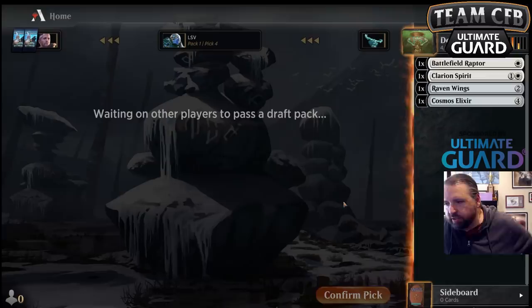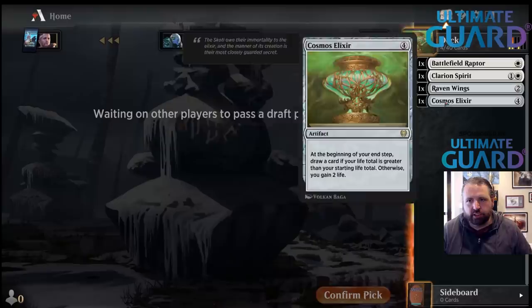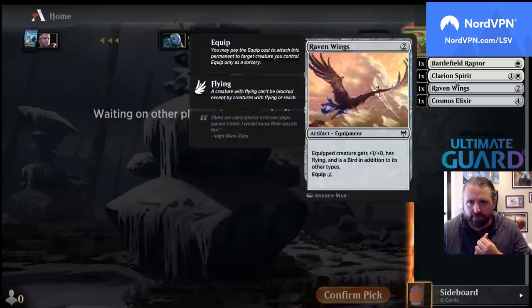Veil is certainly the safe pick, but I'd rather pick up Battlefield Raptor because, first of all, it's a one-mana spell instead of a two-mana spell, and I just took an equipment, and this wields equipment pretty nicely. We'll see how this turns out.